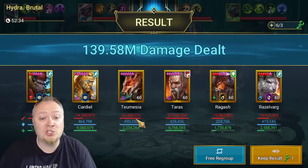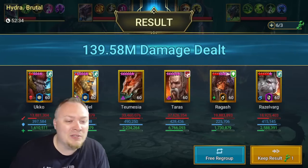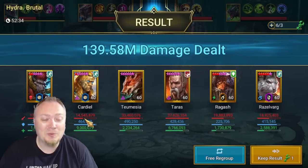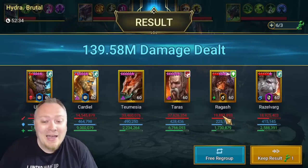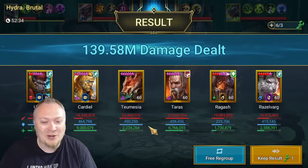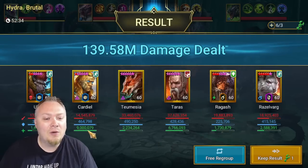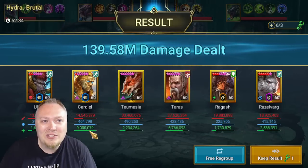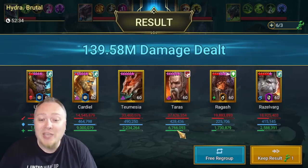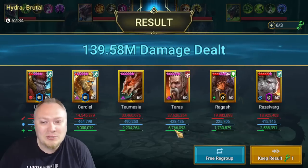Tumizia got eaten early when she should not have due to some bad luck. But you can see we're doing an incredible amount of damage — Ukko did 13 million because of those AoE attacks, Cardial did 14 million just because he's getting so many turns, Razzlevarg 18 million, and then Tumizia and Terrace up in the 30s. 30 million damage is so crazy. Look at the healing — 9 million total healing points from Cardial, and Terrace healed himself 6.7 million. It's absolutely incredible.